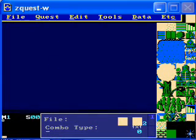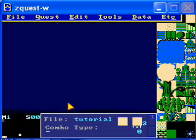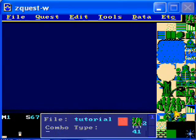Welcome back to the tutorial. Here we'll be making another screen north of the one that we made in the last two segments. Here's the screen we already have — it's fine for now, it has everything that it needs to. So let's go up one and make a new screen.